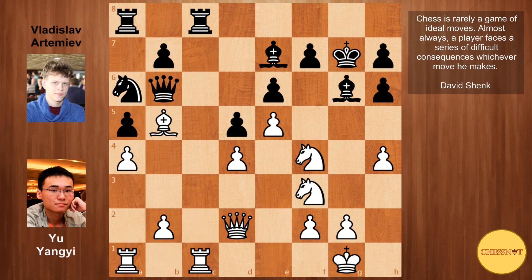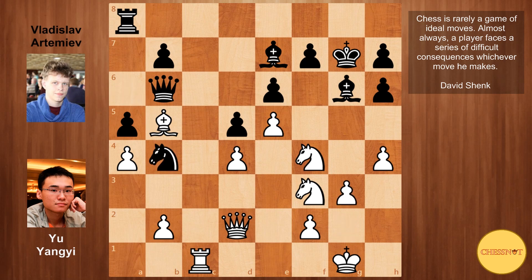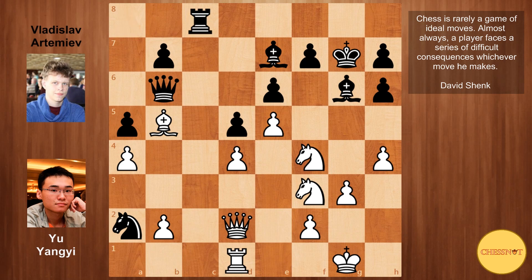Yu Yangyi challenged the open file, rook f to c1, Artemiev took, and he played knight b4. So now g3 — white is protecting the pawn on h4 before playing knight to h2. Artemiev played knight to a2, and this is an unpleasant move to deal with as white now has to relinquish control of the c-file. He played rook d1, and Artemiev immediately grabbed the open file, rook to c8. Knight h2 from Yu Yangyi, and queen to c7, eyeing the c2 square.